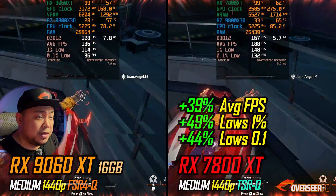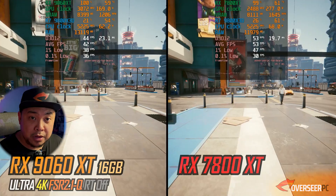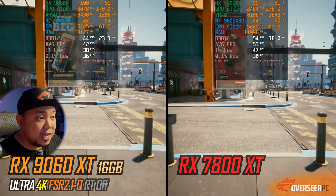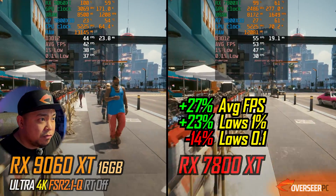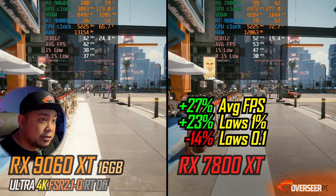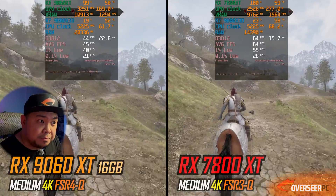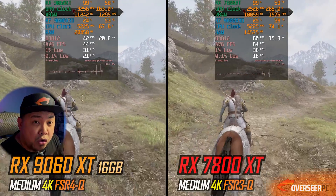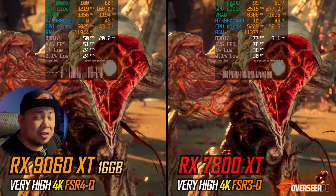How about 4K gaming? In Cyberpunk at 4K with FSR 2.1 upscaling on both cards and both GPU-bottlenecked, we're getting about 40+ fps on the 9060 XT and about 50 fps with the RX 7800 XT. On Oblivion it's the same story — about 47% more average fps for the 7800 XT. Stellar Blade is the same pattern.